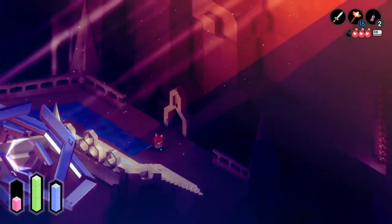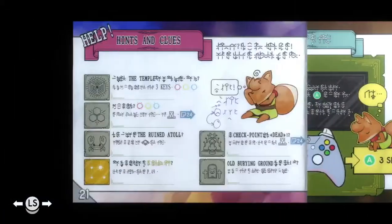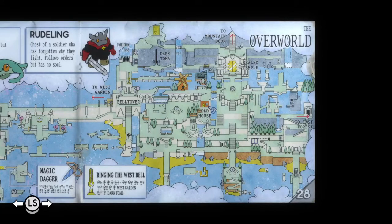So I know if I go to the dark tomb — the dark tomb is attached. Now unlike the last time where it was literally on the map — here we go — some of the obelisks are on the map but others aren't. So look, if I go back to the west garden there's one.